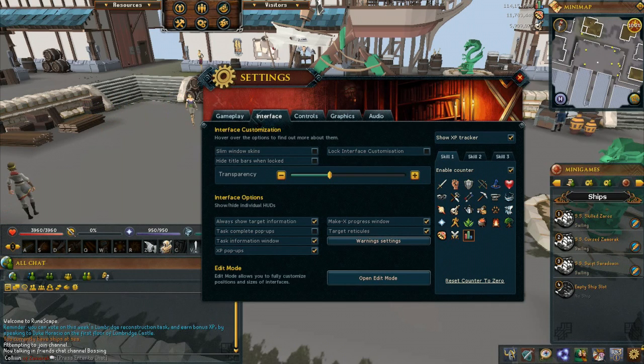Now you have this little table with all these tabs — skill 1, 2, and 3. This is just how it was before. You can reset the counter to 0 there, which I'm not going to do because I've had this XP counter for months now. You can choose a skill by the icons down here, which is nice. That's how you do all the old XP counter settings.